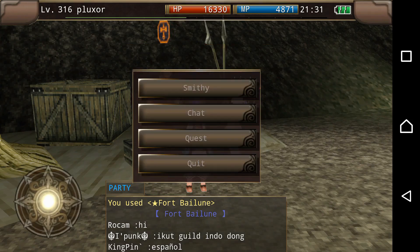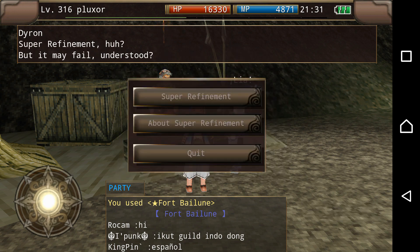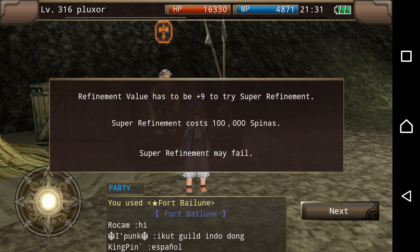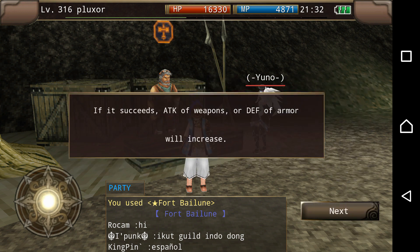So you talk to this blacksmith and you want to super refine. Let me give you the notes on super refinement: it may fail, so be careful; it costs money; and your gear has to be plus nine. It'll bring it back to zero the minute the super refinement works. That's the gist of it.